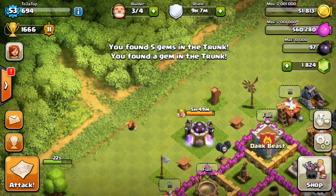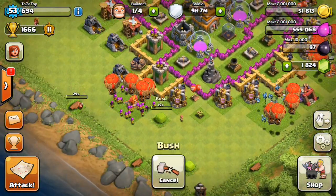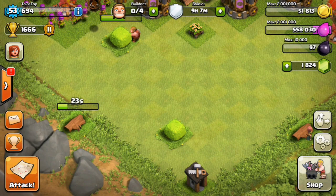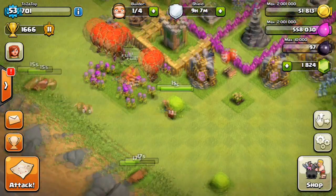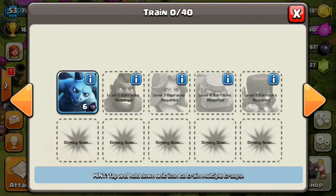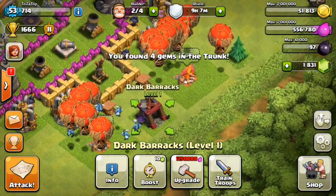Here we go — builders chop! Three, two, one... nothing from the first one. Oh yes — five gems, then another gem, six gems total! The first tree gave us nothing, but the next two gave us six gems which is good. We've got four builders doing nothing since I'm using all my gold to upgrade walls. We got three gems from the big tree and four from another one.